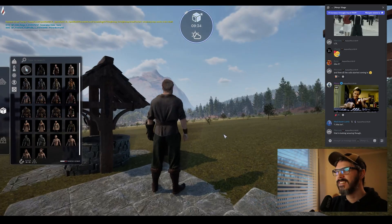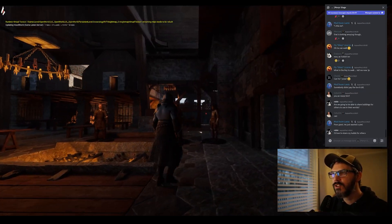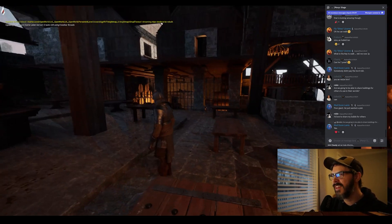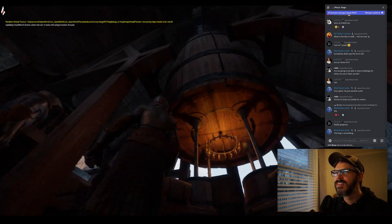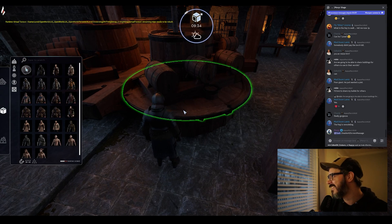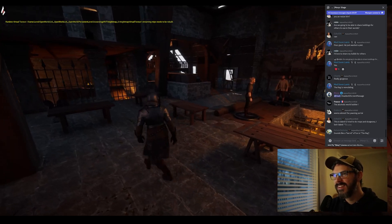We've got a few villagers now — the blacksmith looks awesome. Look at how gorgeous this is! I'll show you around. This is called 'The Keg.' I didn't put the chairs or many people in there yet. There's this giant beer barrel that flows into smaller beer barrels, and you can go to the table and take a pint and serve yourself. It's the drinking and eating area — I think it's going to be badass.